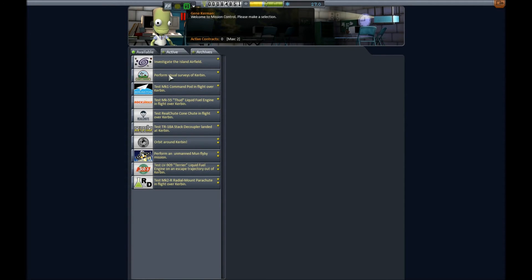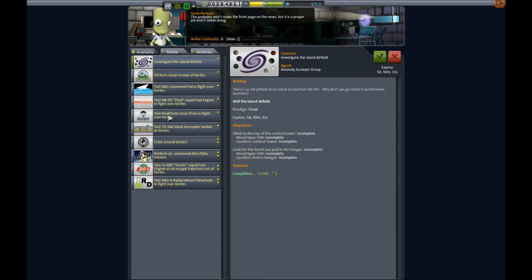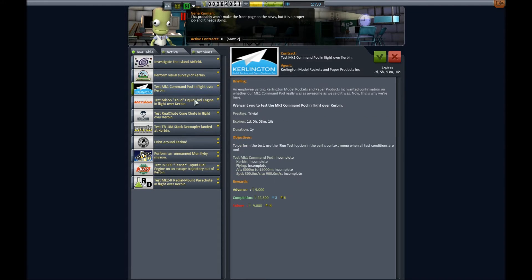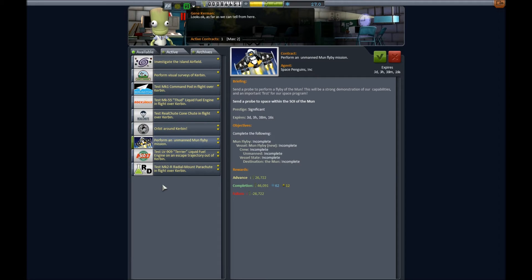That was not the most successful launch I've ever had, but we did complete our contracts. Let's see what new ones we can get. Orbit around Kerbin — certainly possible, maybe not immediately but definitely in the near future. There's an 'investigate the island airfield' contract but we don't have the airplane parts we need for that, so we'll have to get those first. Visual surveys are probably still a bit outside our reach for the same reason. There's an unmanned flyby — you know what, I'm going to try it.